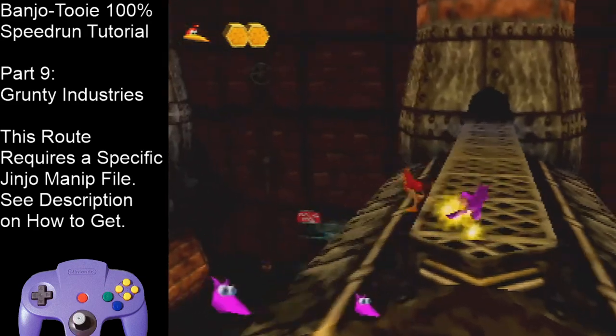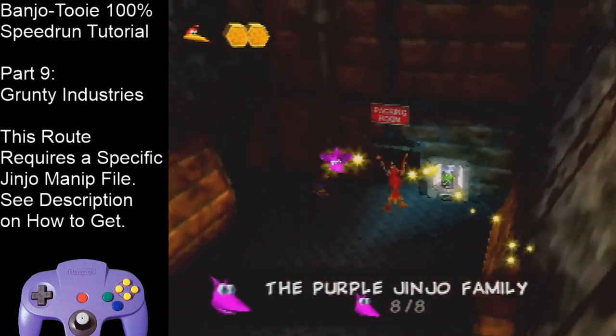Take Kazooie up there first — Leg Spring up here for a Glowbo, Leg Spring up here, and one more time. Do a Leg Spring, flutter, wing whack, glide, reset, and flutter for this Jinjo that's on top of the boiler plant. Slide just a little bit off this platform, not very far, for the Jinjo. Then enter Twinklies.